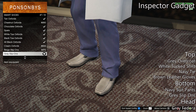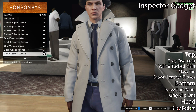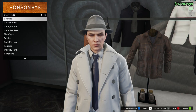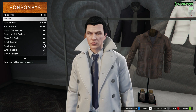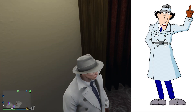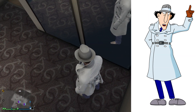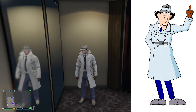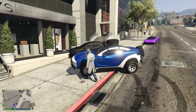For the bottom, put on navy suit pants as well as gray slip-ons. For the head, go with some sort of black hair with a gray fedora — it looks really similar to the outfit in the cartoon. What makes this even more awesome is you can combine this with the Coil Brawler car in the game. If you make it primary blue and secondary white, you have not only the matching outfit for Inspector Gadget but the car to go with it.